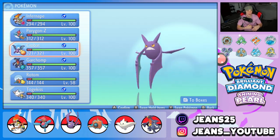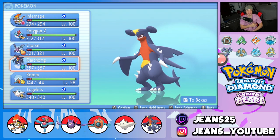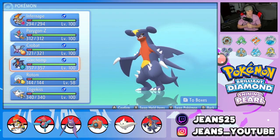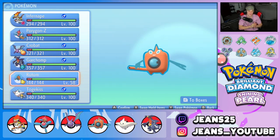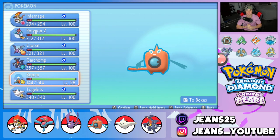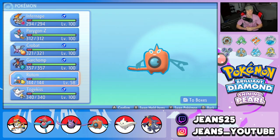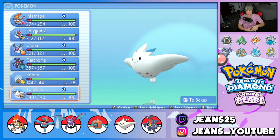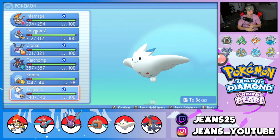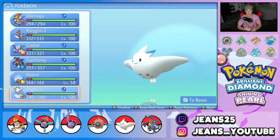Crobat also has Inner Focus so it can't be flinched — Tailwind with Inner Focus, you gotta love it. Fourth Pokemon is Garchomp, a great physical attacker — everybody knows the power of this Pokemon. It has Earthquake, Dragon Claw, and Swords Dance, with Protect as the last move. Fifth Pokemon is Rotom-Wash — EVs in Special Attack and HP, with Nasty Plot to set up, Hydro Pump and Thunderbolt for STAB moves, and Protect to make cool moves on the opponent.